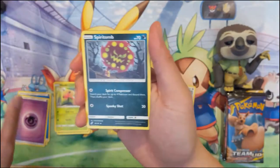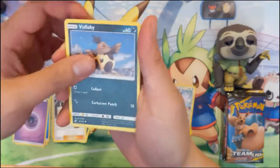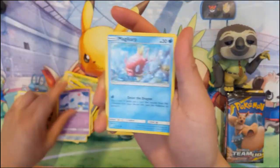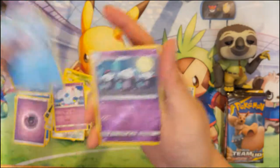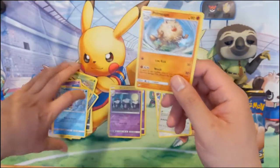Next pack we have: Psychic Energy, Spiritomb, Heliolisk, Jasmine, Volbeat, Pidgey, Honedge, Nidoran, Magikarp — we need their buddies as well — Alolan Marowak, pretty cool, and a Primeape.